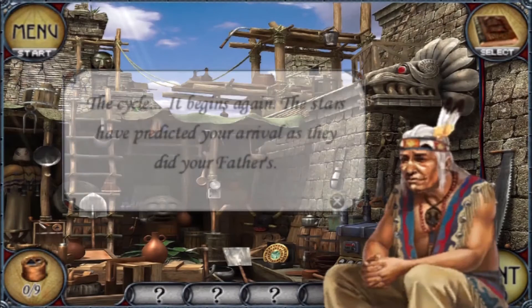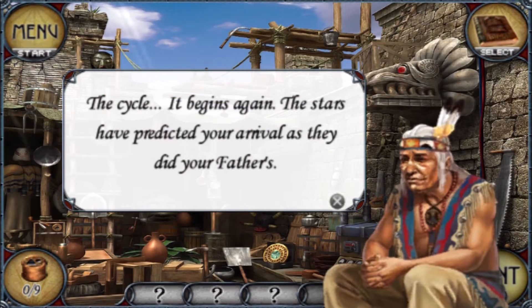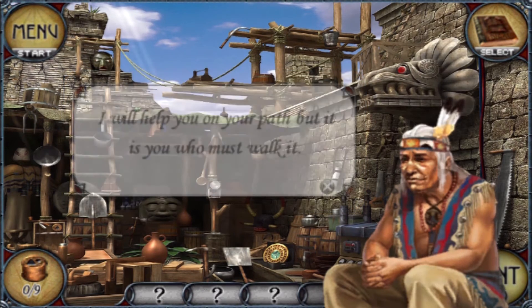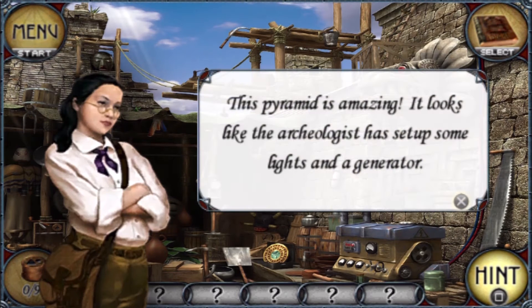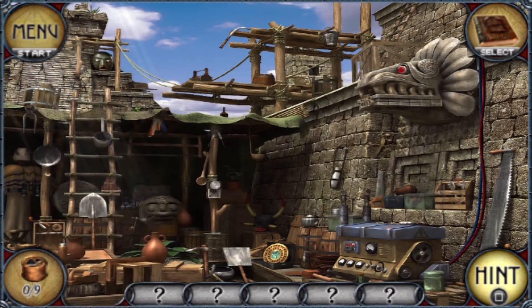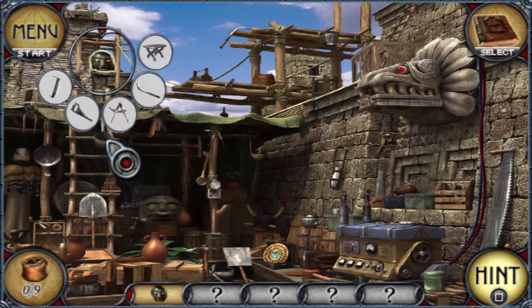I don't actually remember why I came back here. The NPC says: 'The cycle begins again — the stars have predicted your arrival as they did your father's. I will help you on your path, but it is you who must walk it.' This pyramid is amazing — looks like the archaeologist set up some lights and a generator. No explanation, just start searching, start poking around the ancient artifacts.